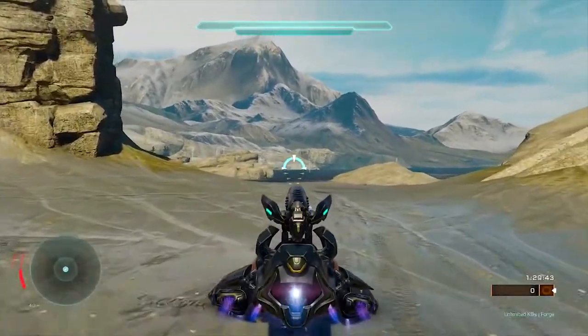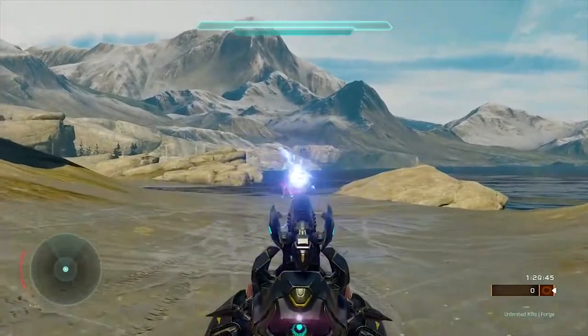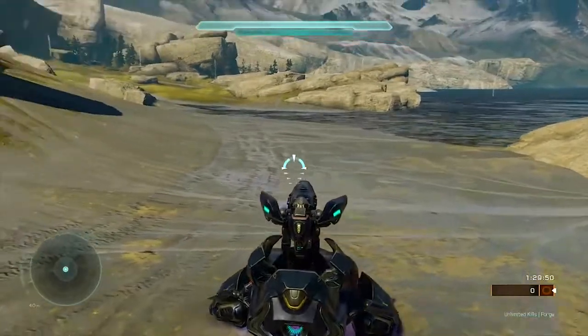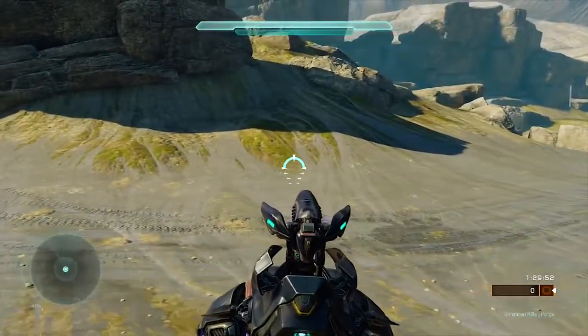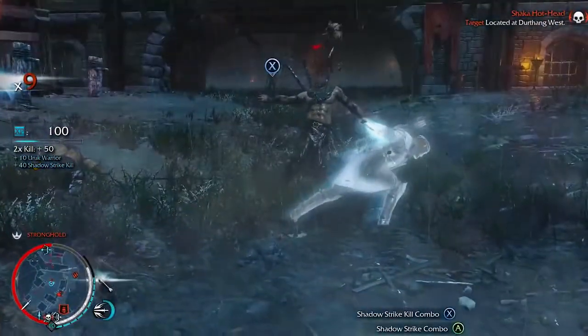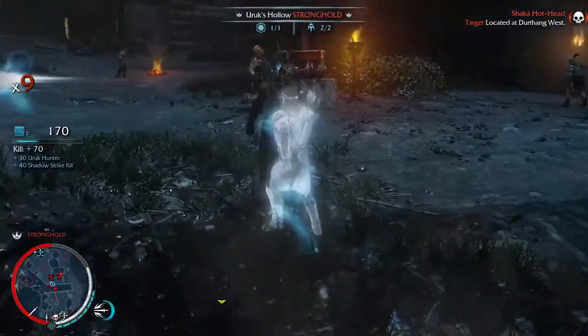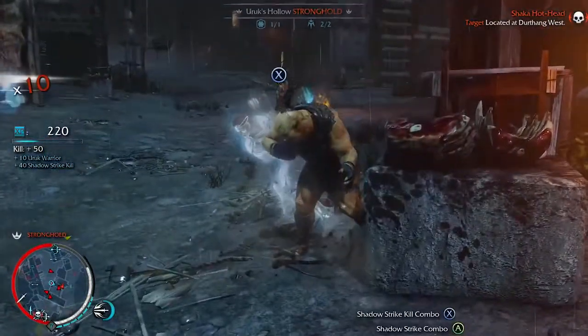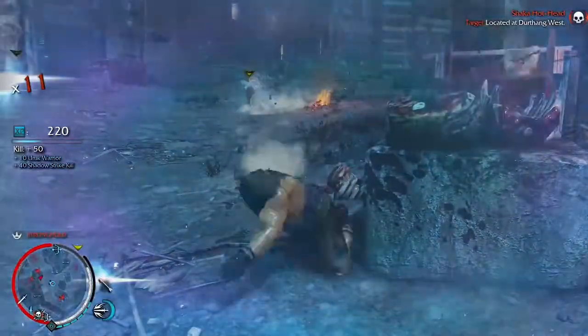His Wraith Form conveniently transforms him into an unstoppable tank at the touch of a button. Use this to move out of spawn faster, and nothing else really — it's pretty much useless. His Shadow Step is definitely his best ability. Always have it ready to use so you can get the jump on any enemy that you come across. You can also use it to get out of sticky situations you might have gotten yourself into.